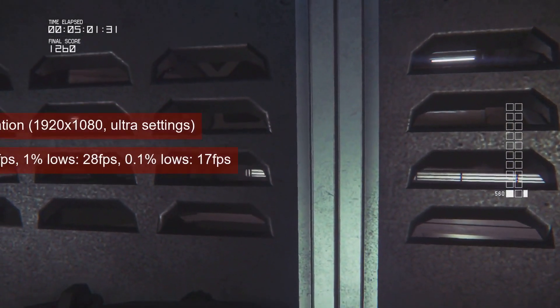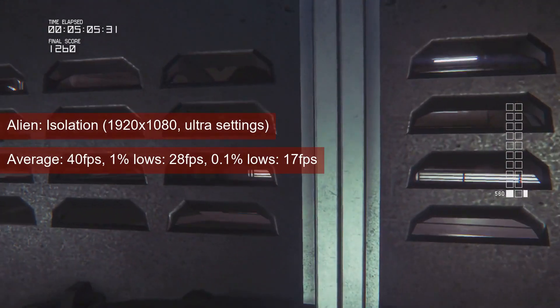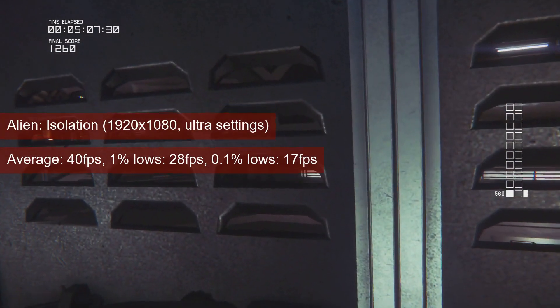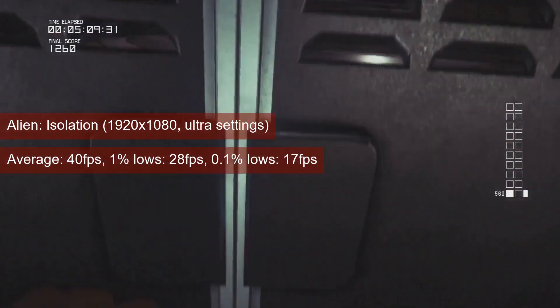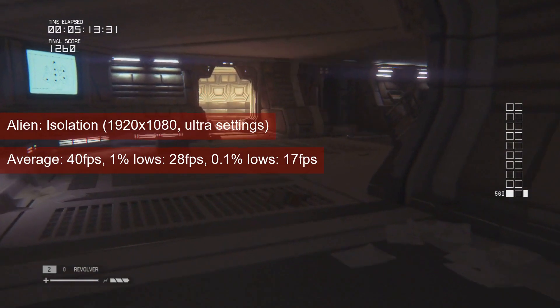Finally, Alien Isolation ran — that means 40 FPS on average, which is 40 more than the re-review from 2023. Comparing the results to the 2022 ones though, the performance is basically the same.